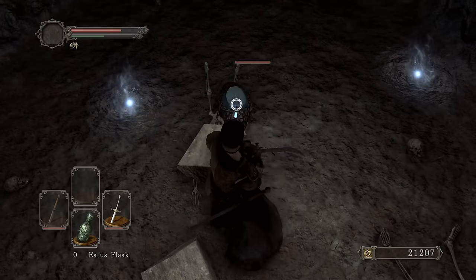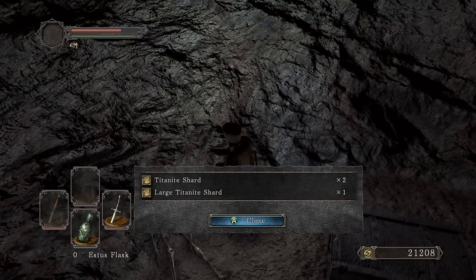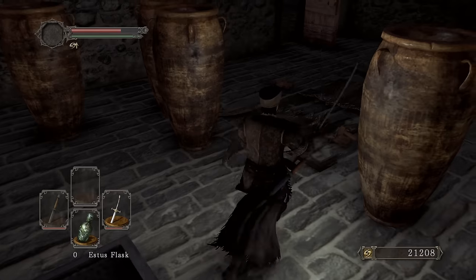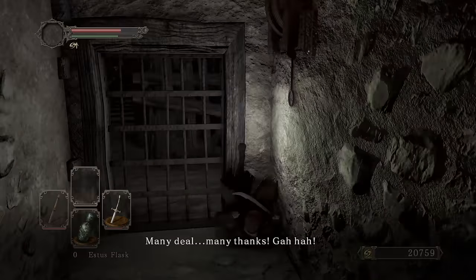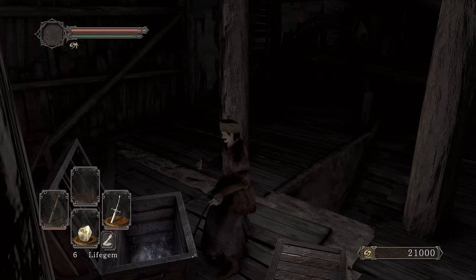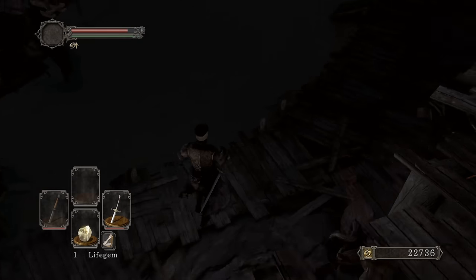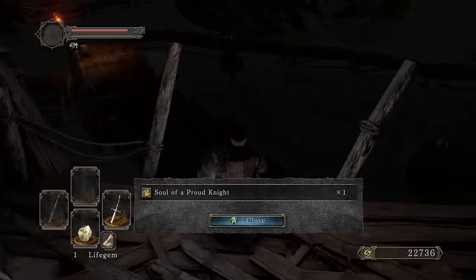Got the key. Killed the lizard — beautiful. Got some titanite shards, which I need for the Ricard's Rapier. Opening chests along the way: Fragment Friendship Yore, a titanite shard, a large soul. Also picking up poison arrows — those will come in handy in the DLC. Another titanite shard from the next chest — wonderful.